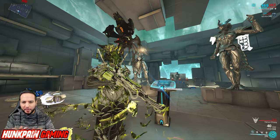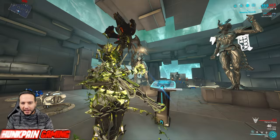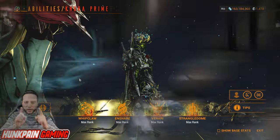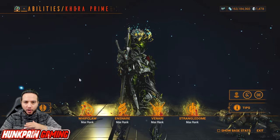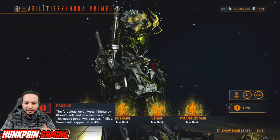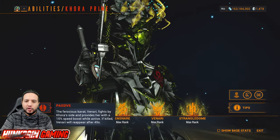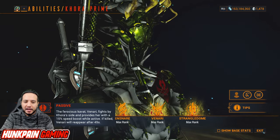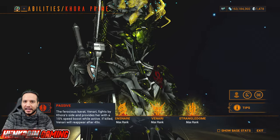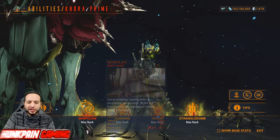Are you looking for a powerful build for Khora after the update Whispers in the Wall? You are in the right place. Let's do a broken build. Starting with the passive: you will have a Kavat called Venari. It will boost your movement speed by 15%, and if it dies it will revive itself after 45 seconds.